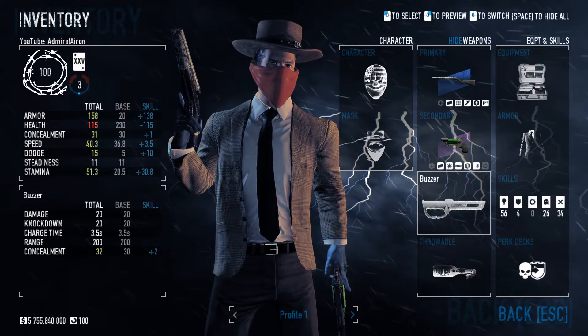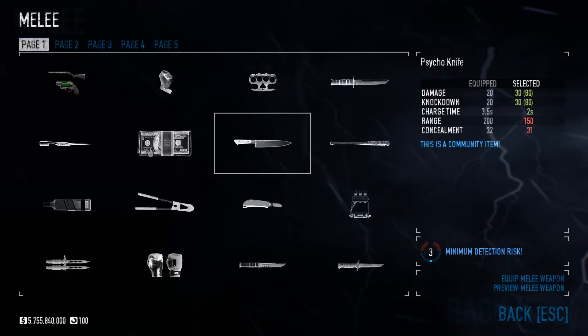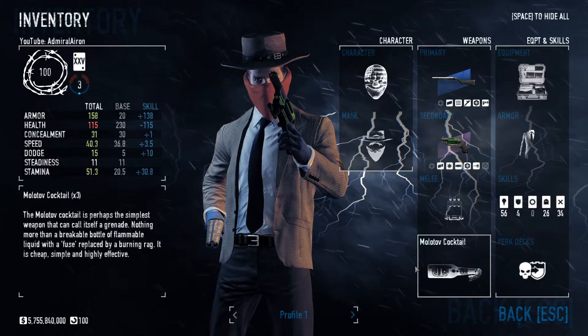Our melee weapon, the Buzzer or the Brass Knuckles. Our throwable, the Molotov Cocktail.